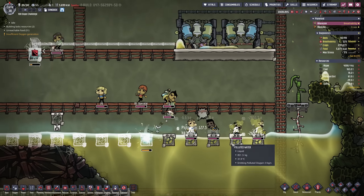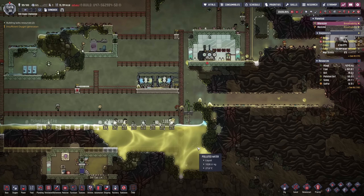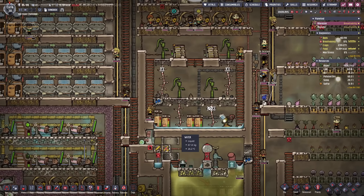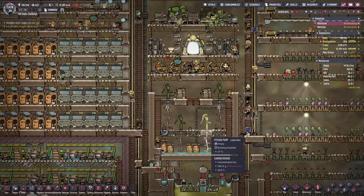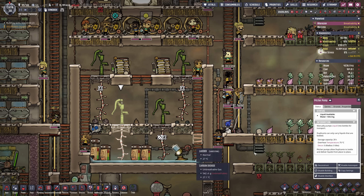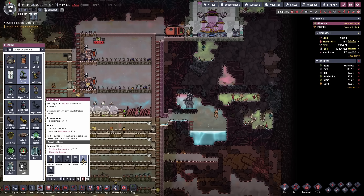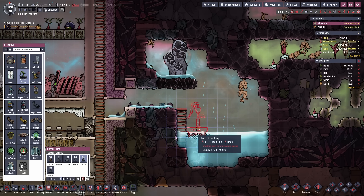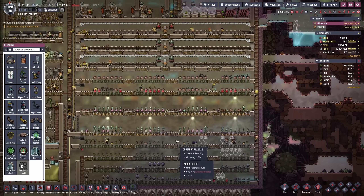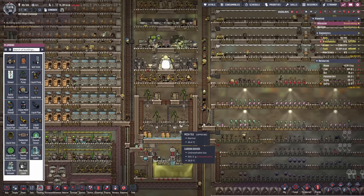I'm gonna try to mop things up here and improve the breathability for our duplicants — they can recover their breath now. This is starting to look better and better here in the basement. It does look like I have to add more water to our main system right now — this has solely to do with the amount of water I'm still requiring in order to cook stuff up. One way we could address that is by building a pitcher pump using obsidian for this part, because cooking we can do with hot water but we cannot actually feed the plants with hot water.